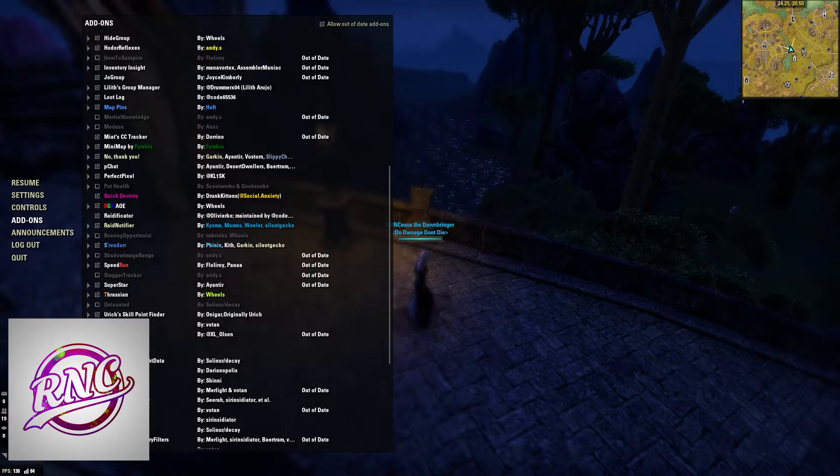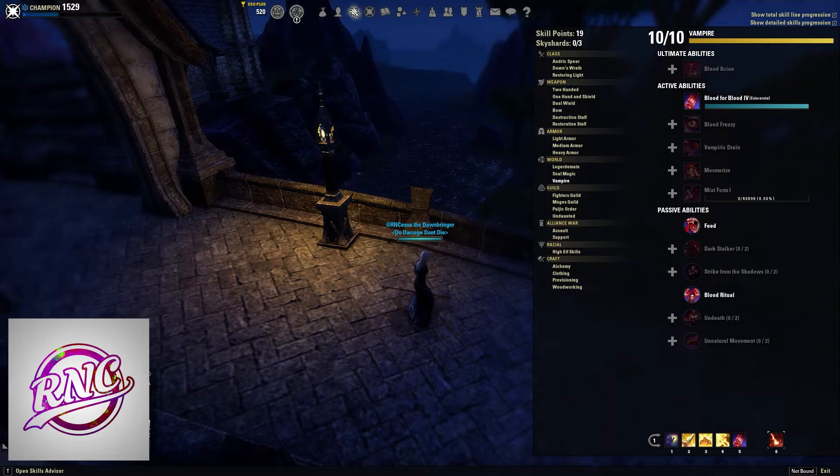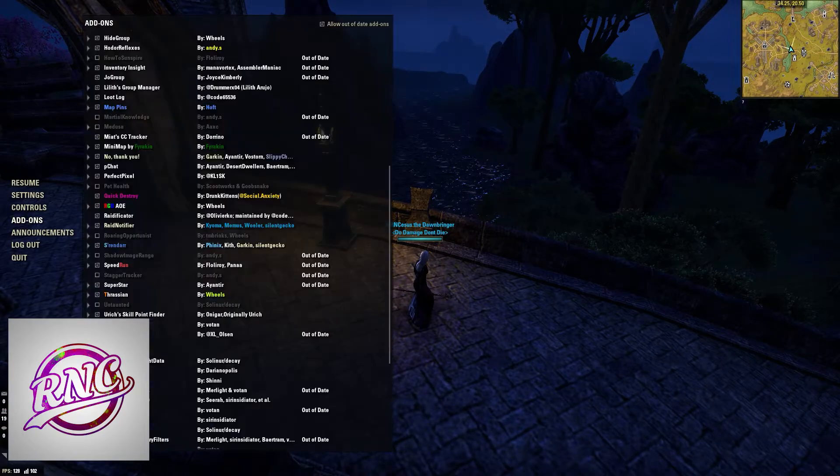Perfect Pixel is why the whole UI looks the way it does. You get a nice sleek, see-through black window that fits a lot more stuff. I do recommend everybody uses Perfect Pixel — it's way better than the base game UI.